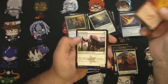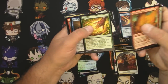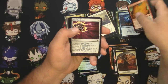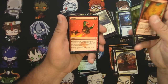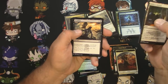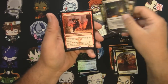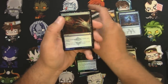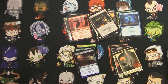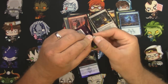Next up, Masters 25. Flamekin Zealot, Lacerator — whoops — Cultivate, that's a good common. Counterspell is a good common. Mishra's Factory, Zombify, Shadow Mage Infiltrator, and a Fortune Thief. And a foil Disfigure. Not doing too great here — that's kind of what happens when you do one of each. You don't get to go through the whole box and see the three or four mythics you'd pull.